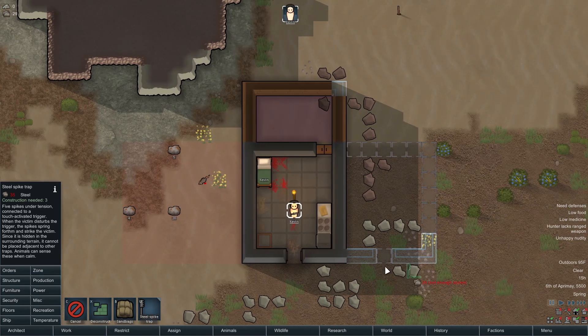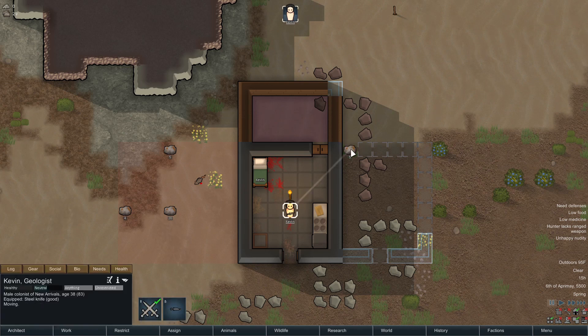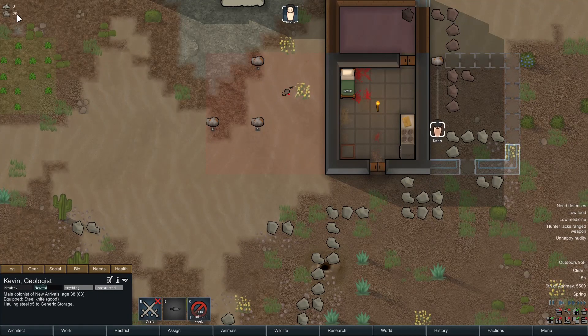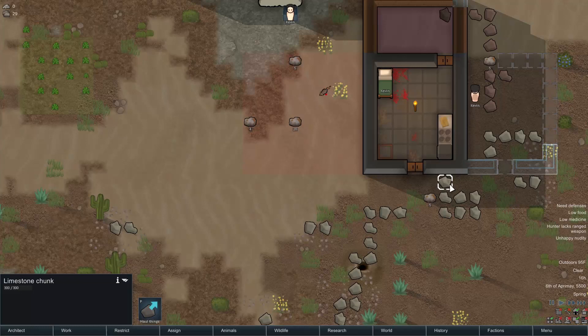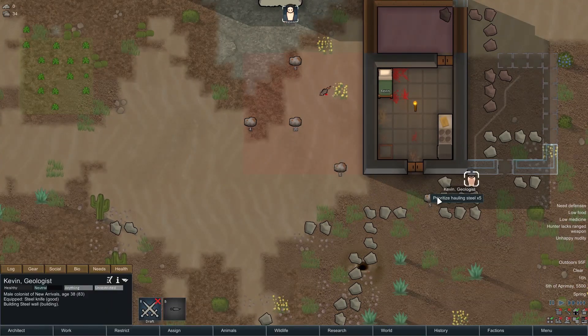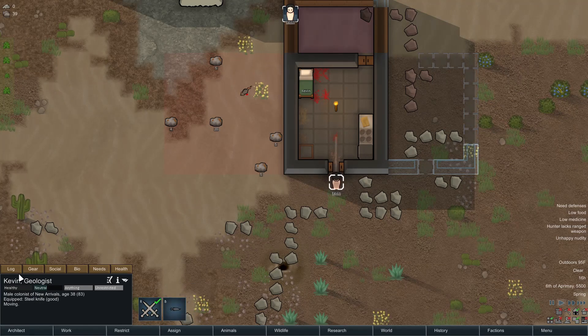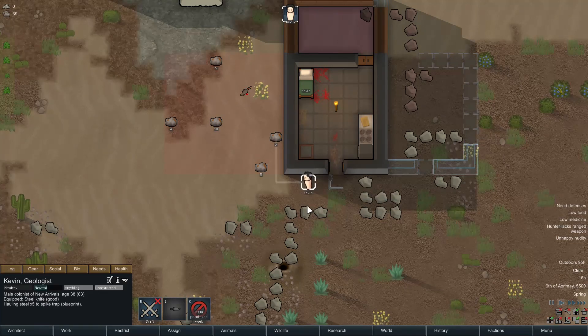If we go back and do a steel spike trap — if I deconstruct this, then haul this steel real quick, that's five. We still need a little bit more, but that's okay. Let's go ahead and haul this as well. Walking speed through this limestone chunk is 87%, so that explains the thing. Now we should have exactly enough to build steel spike traps.